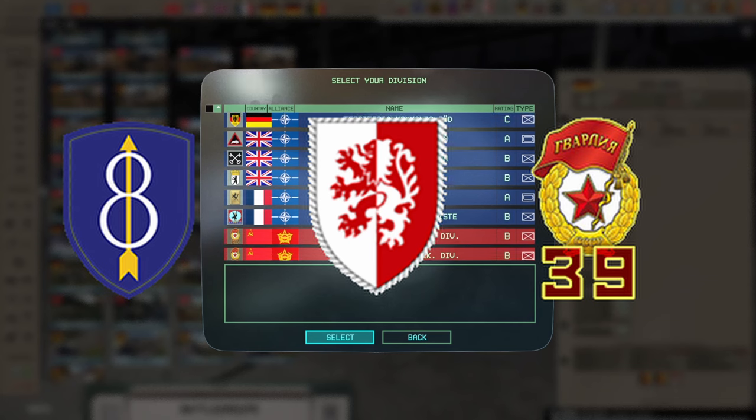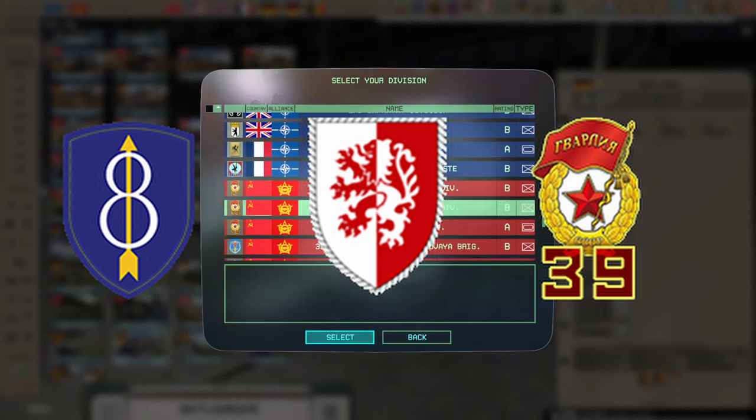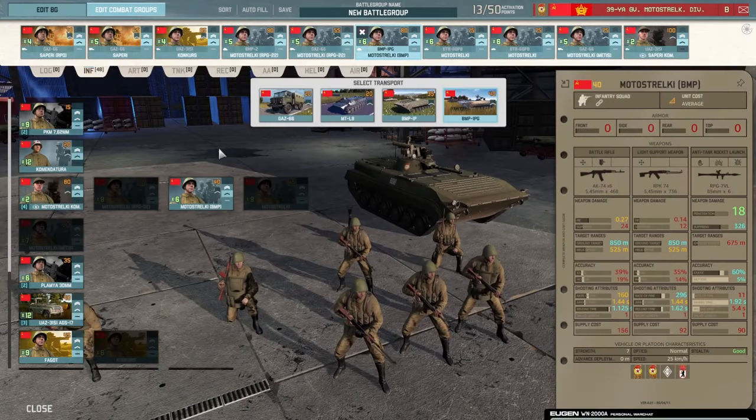For this deck building guide we're going to start with the 39th and jump into how to build a deck there. If you want information about any of the other decks, you can find the deck deep dive video series on this channel where I go into each of my decks and all the strengths and weaknesses of those divisions. You can also find a list with all my decks in the description below if you want to draw inspiration.